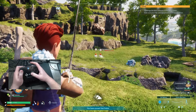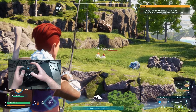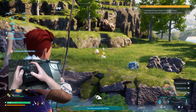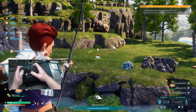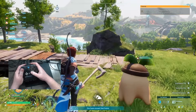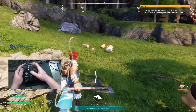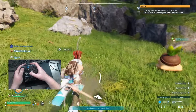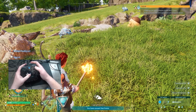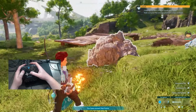Holding down the left trigger will enter aim mode, and the game provides some natural aim assistance, which is comfortable even for younger kids starting out. Holding down the right trigger will actually fire, or if you're using a melee weapon, the right trigger acts as your base attack. You can use your axe or pickaxe to farm pals and materials as well. Swapping your weapon or tool is as simple as pressing the Y button.